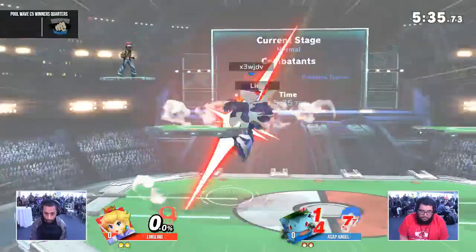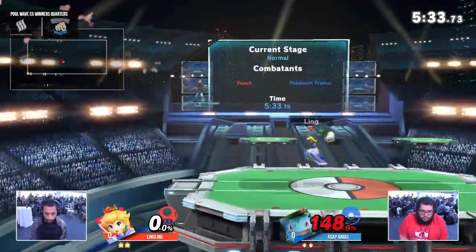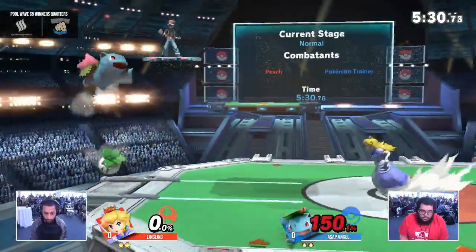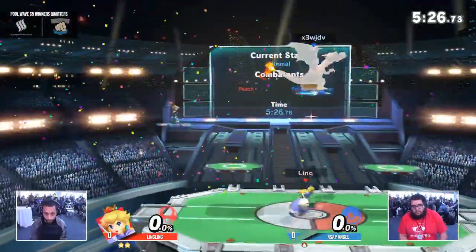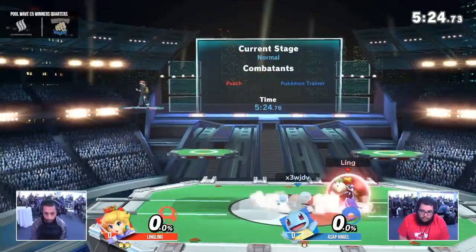You definitely have some room to play there. Ling's got to get off that platform — the up air covers the entire platform. Yeah, it's like everywhere you think is safe above you, he's going to cover it. Good movement from Ling, forcing the jump. Sneaking in the back air, taking that stock.